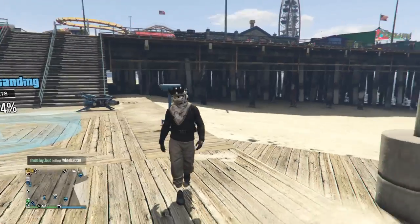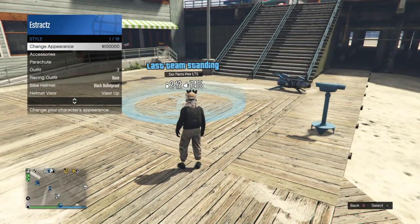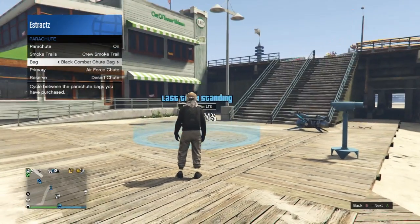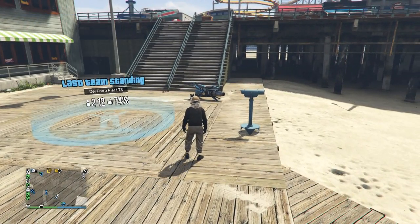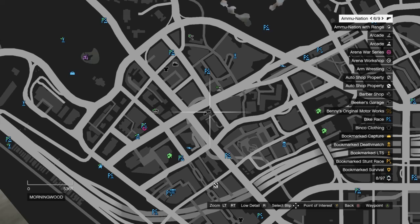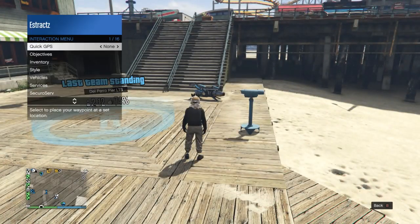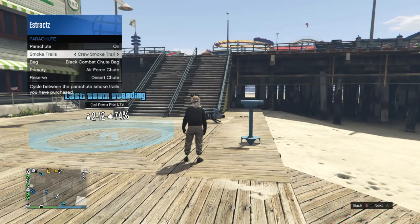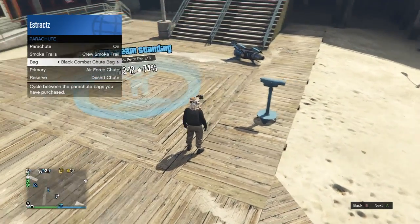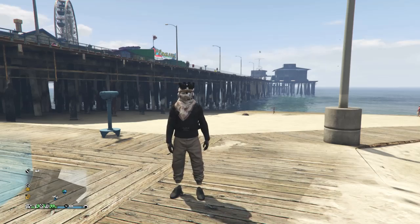For the parachute, pull up your interaction menu, scroll down to style, scroll down to parachute, make sure your parachute is set to on, scroll down to bag, and make sure it's set to the black combat shoe bag. If you don't have the black combat shoe bag, go to the gun store, go up to the front counter, go to parachute, go to parachute bags, look for the black combat shoe bag, and buy it. After you buy it, pull up your interaction menu, scroll down to style, scroll down to parachute, find the black combat shoe bag, and set it to on.